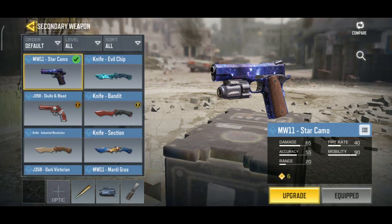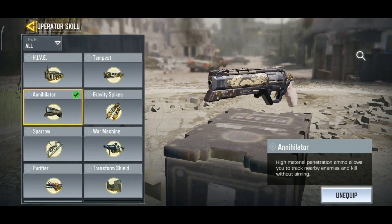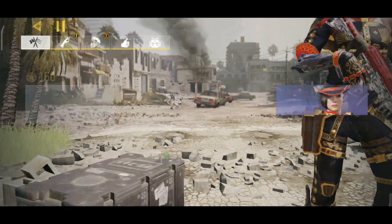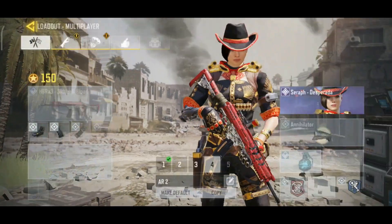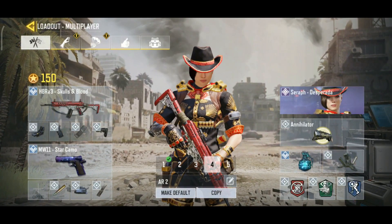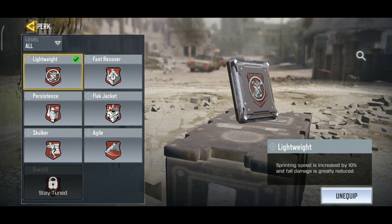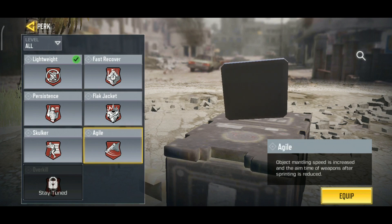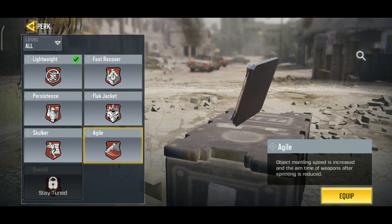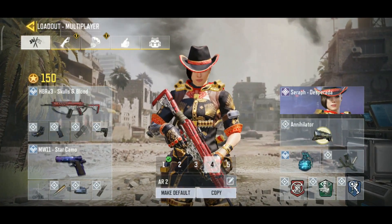You can sub out the foregrip — you don't really need it because the foregrip doesn't do much. With a fast fire rate you're going to want to run Extended Mag. I like to rock the MW11 as my secondary. In terms of operators, I like to run Annihilator over Gravity Spikes. For tacticals, I'm going to run a standard Frag Grenade and Trophy System, but if you are more aggressive you want to run the Smoke Grenade.